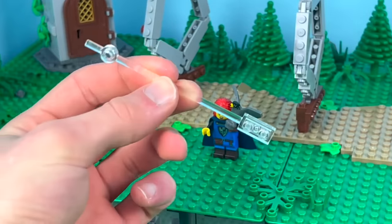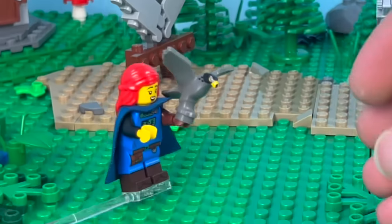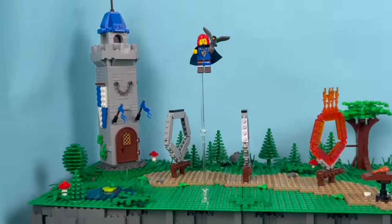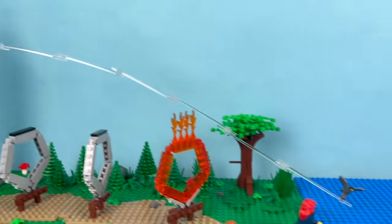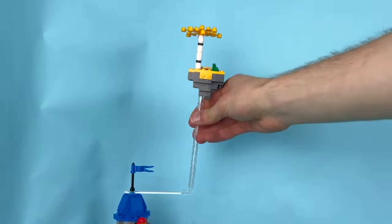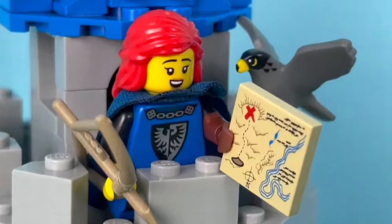Have you ever wondered what these clear sticks I use all the time are for? They're super useful for moving minifigures or birds around on camera without getting my fingers in the way, and they can be used to make stuff float. Just connect it to something solid and boom — you can barely tell it's there. If you use too many, they start to sag slightly. But I built the first of eight floating sky islands and suspended it just above the tower, where Violet retrieved their first map fragment, leveling us up.